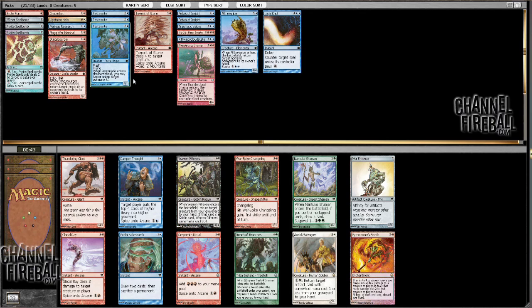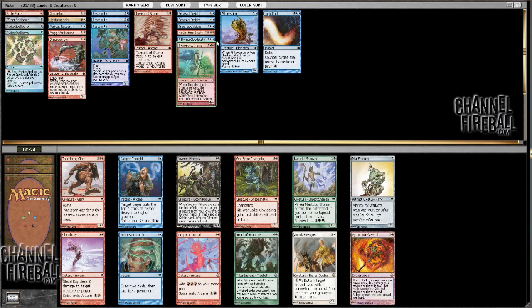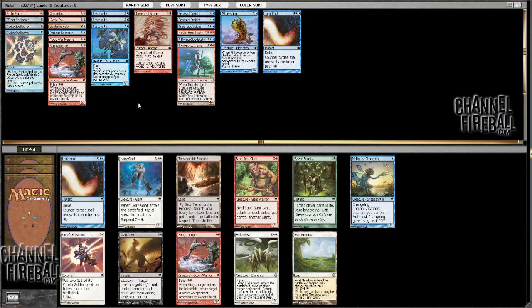I have 3 Spellbombs already. There's also Glacial Ray, which I can splice onto the two Petals or the Torrent. And I even have a Peer Through Depths if it comes down to that — it might. I might have enough spells in here, actually. I think the Ray is going to be better. I have enough engines — Petals and slow card advantage stuff — so taking this and unhiding that Peer Through Depths is going to be fine. I'll just take a Sting Scourger.